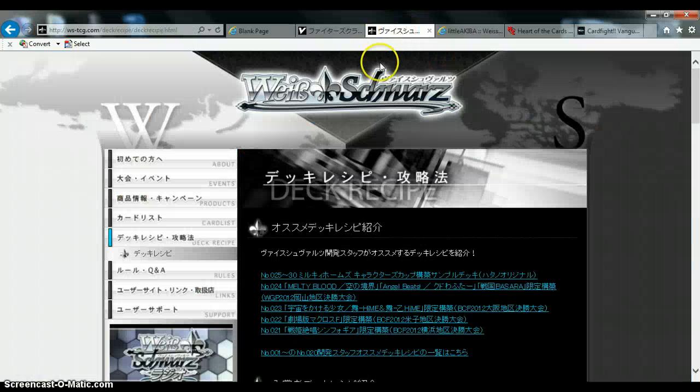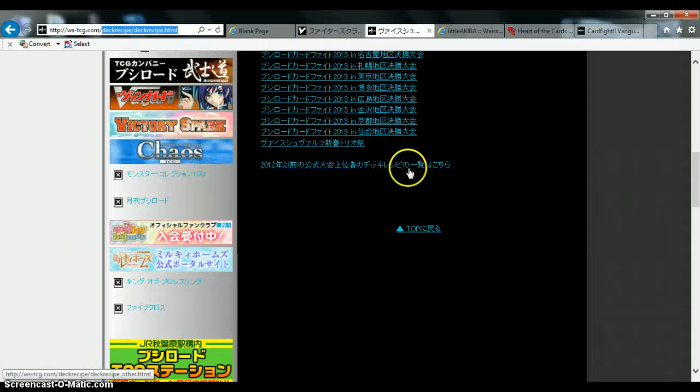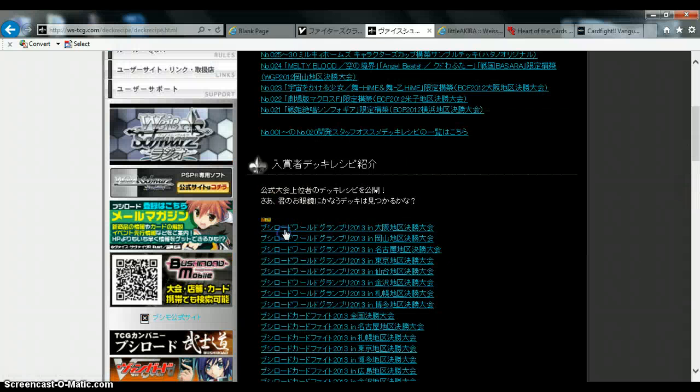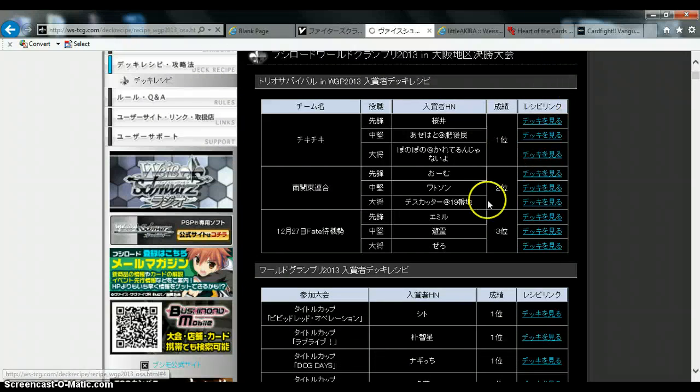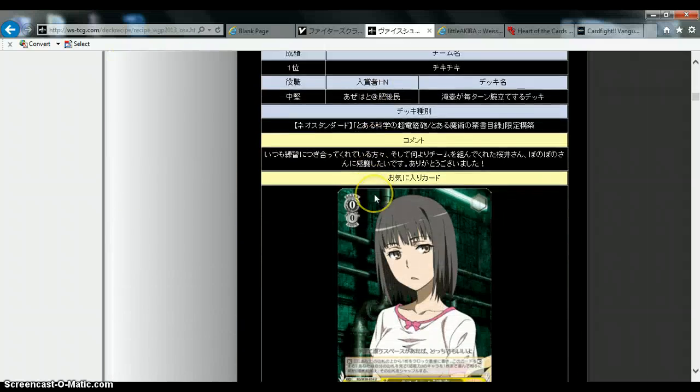For Weiss Schwarz, the best way would be going to the official site as well, but doing slash deckrecipe slash deckrecipe dot html. Unlike the Cardfight Vanguard one where you just put deckrecipe and it fills in card list for you, you actually have to do both deckrecipe slash deckrecipe dot html. It'll probably bring you to the English site if you're in an English region, but it'll bring you directly to the Japanese website. All you have to do is look at the dates, and I'm pretty sure the first listing is the first place deck.